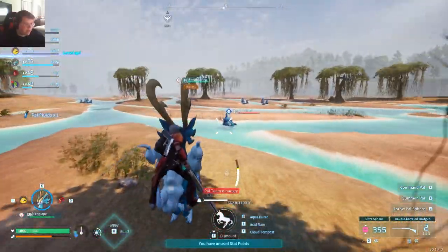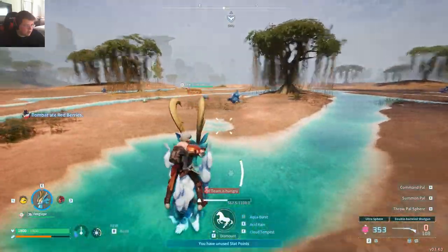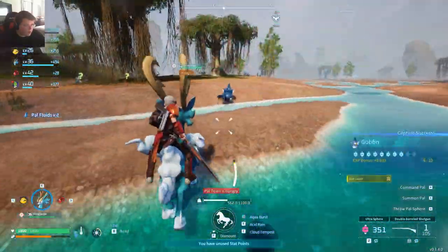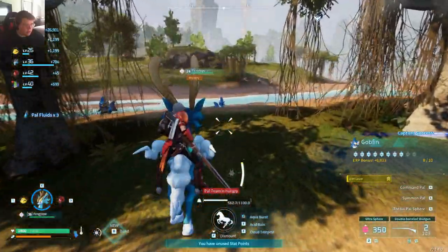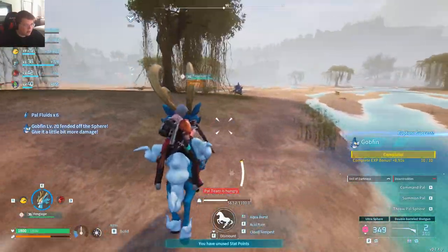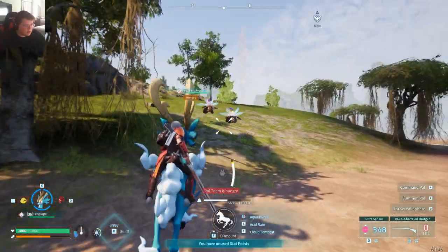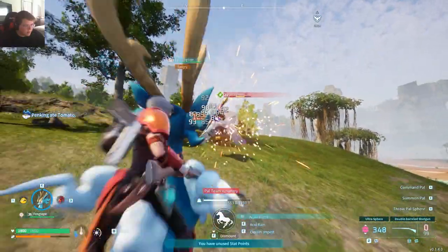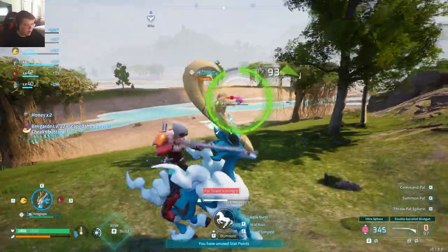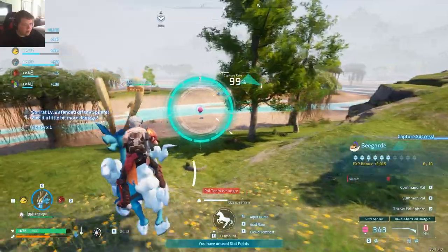I keep killing them — I mean, hey, I'll take the pal fluid. But I really should not kill these things. Three more. I'll take you. Okay, completed. No more. Bee guards — I need some of these. Come here, bud. How many do I need? Actually, not that many. You're not allowed to escape. Ow. Okay, you're getting captured. Now you're getting captured. Four more of those.